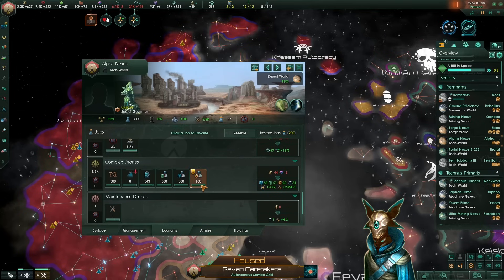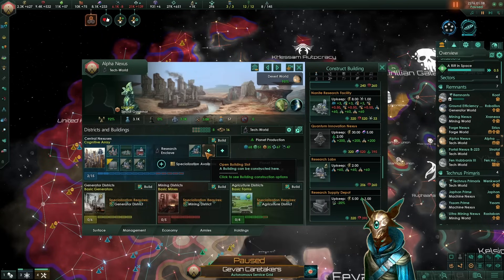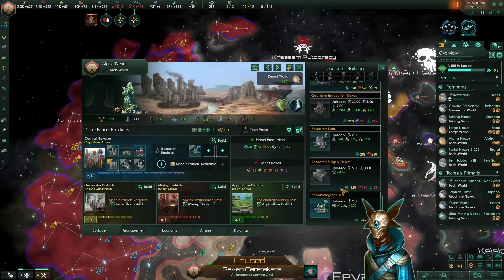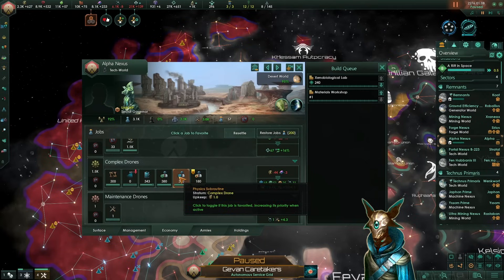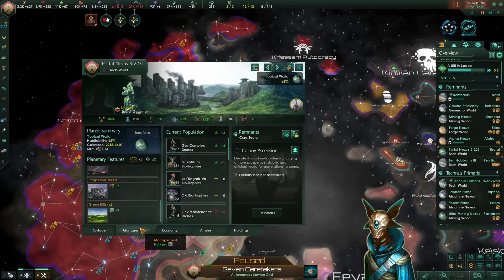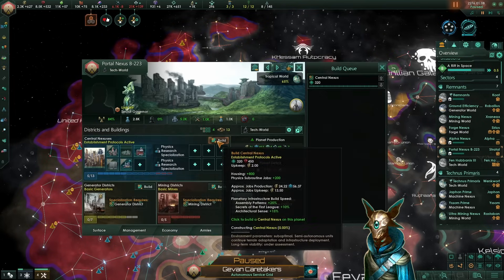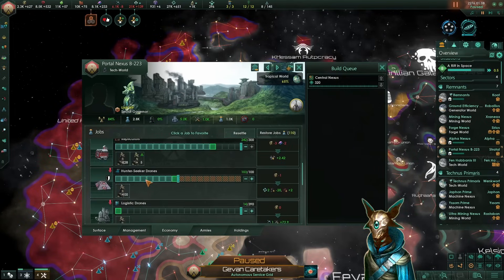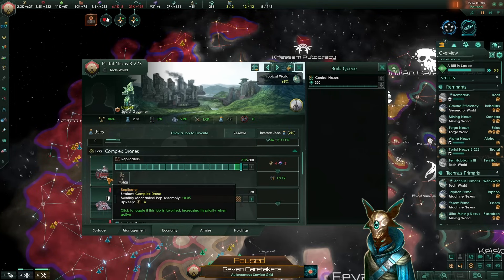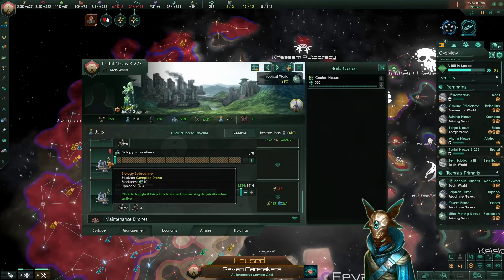On alpha nexus, one of our tech worlds, we have filled up all of the research jobs so we should keep expanding it. One problem is that we do not have the engineering and society research specialization buildings, so we're just going to add those for this planet and this should fix the job balance and increase the job amount. On portal nexus B223, we have a very special modifier — the portal research area — granting us all of these extra resources. We can create one more city district which will provide 200 extra jobs, and we'll deprioritize the hunter seekers and biology subroutines since we do not have any need for society research on this planet.